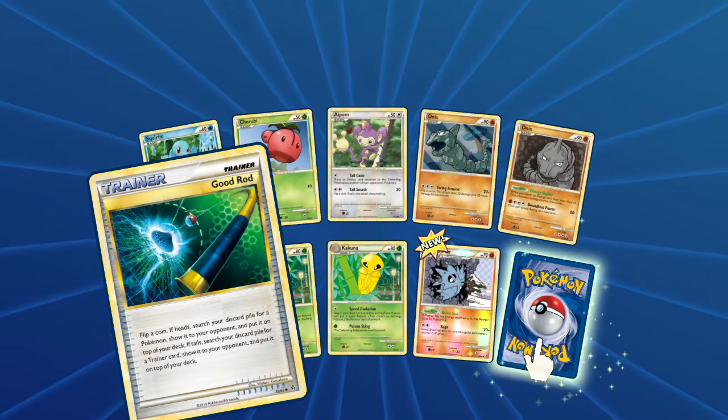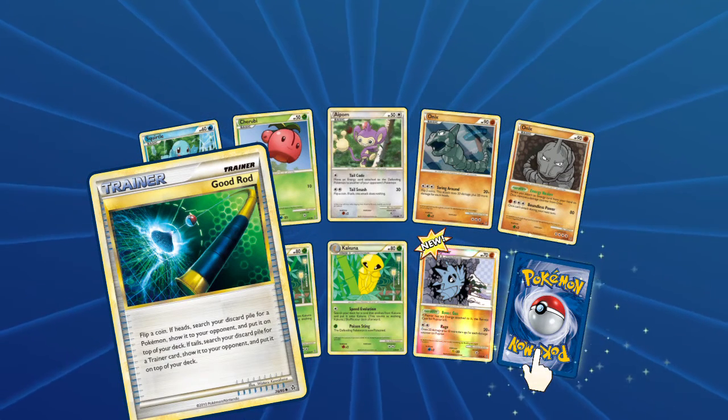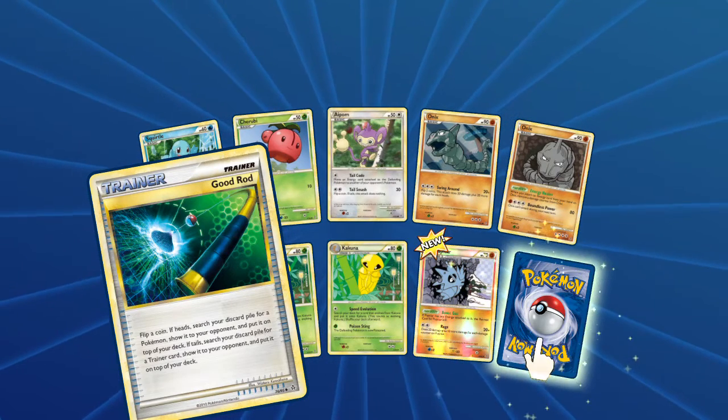Coin — switch your discard pile for a Pokemon, show it to your opponent and then put it on top of your deck; if Tails, discard. Tails — switch your discard pile for a trainer card, show it and put it on top of your deck. So it's good either way.